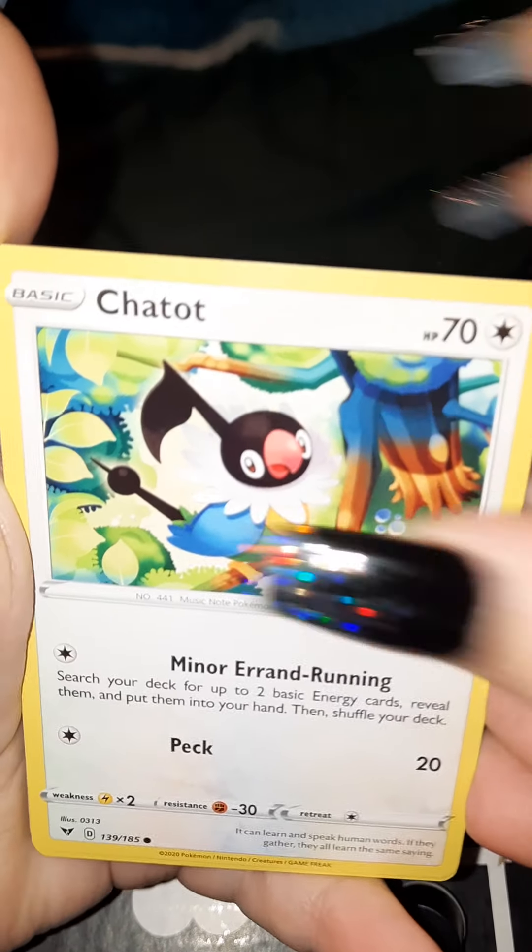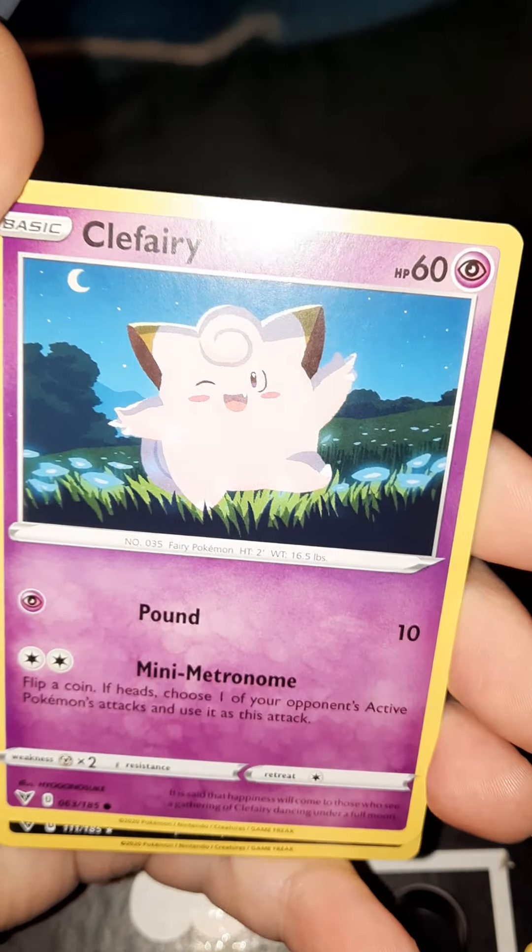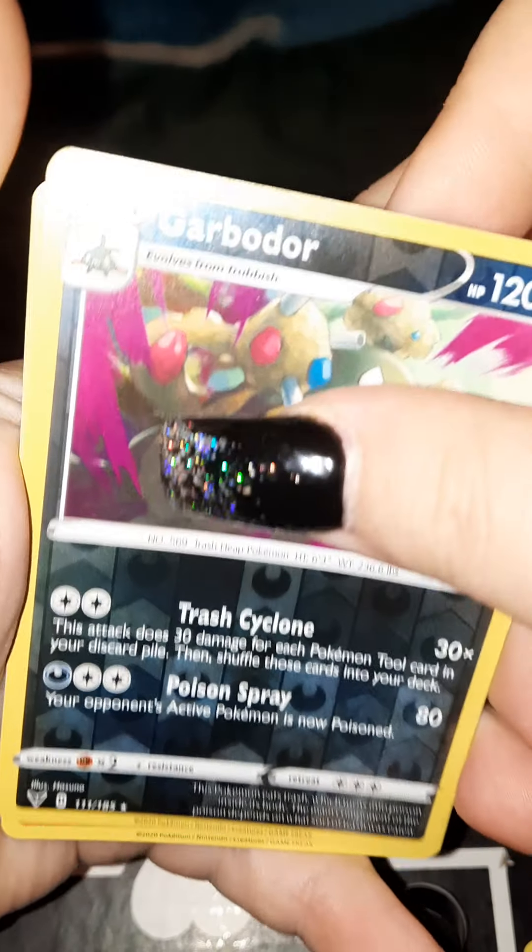In this pack we are still searching for the Chunk of Chew or any Chew, Garbodor, and Incineroar. So far we are three packs in and goose eggs. He literally knocked over every single one of my card sleeves and then walked out. Cats, man.